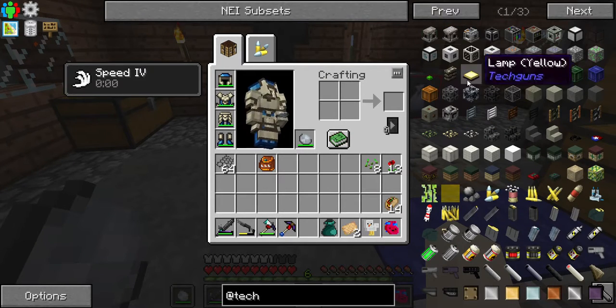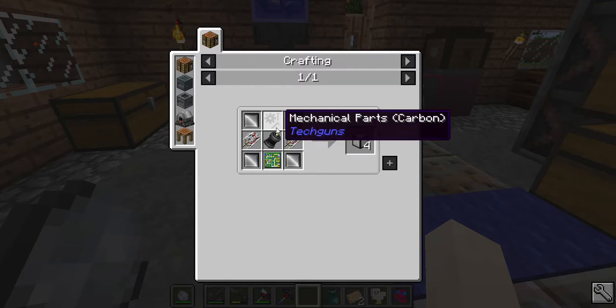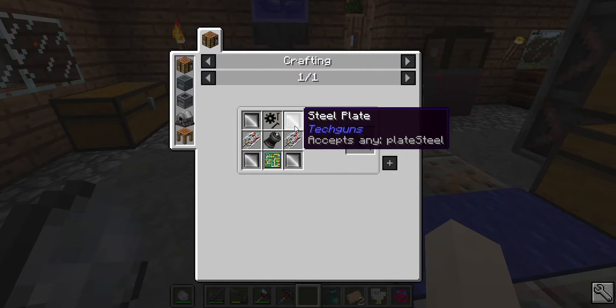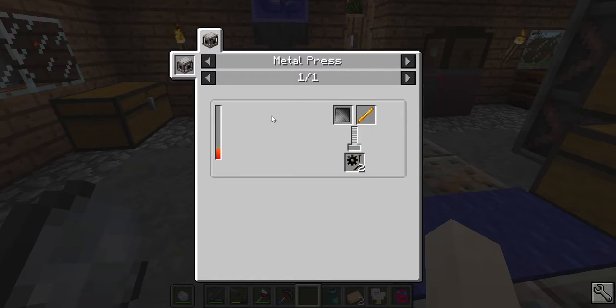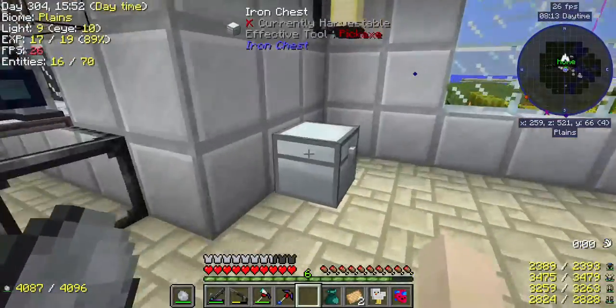Let's make a fabricator. We need the fabricator housing, which requires carbon mechanical parts, cybernetic parts, elite circuit boards, steel plates — a whole lot of stuff we don't have yet. Let's see if we can get this done this episode. I need carbon plates and blaze rod. Carbon plates take two carbon fibers, so let's make those.